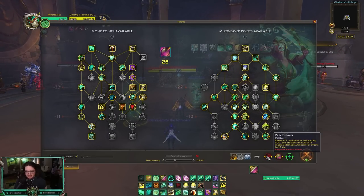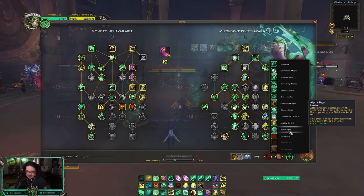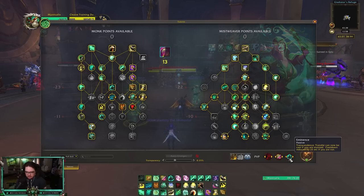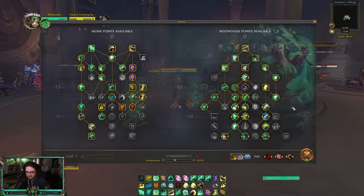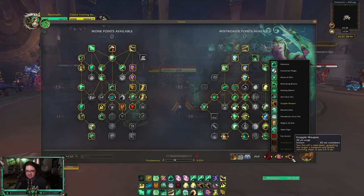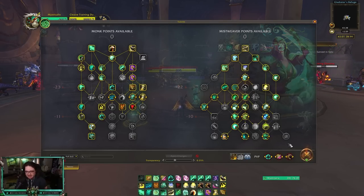Those are the main situational third-slot PvP talents I'd take. If I'm playing into Warrior/Windwalker I'd drop Peace Weaver and go Eminence since there's no magic damage but they might swap to me. Before I talk about rotation, I want to cover our important healing spells so you understand them when I reference them. Expel Harm is a small heal — when channeling Soothing Mist it's instant and heals your target and yourself; otherwise it just heals you. Not a crucial part of the rotation but useful when two people are taking damage.